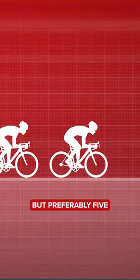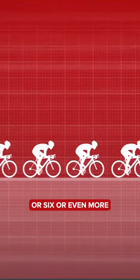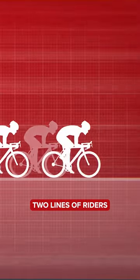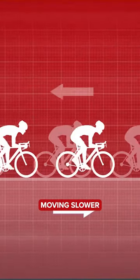This is the pace line. You need a group of at least four riders, but preferably five, six, or even more. What you're looking to do is to create two lines of riders, one moving faster and one moving slower.